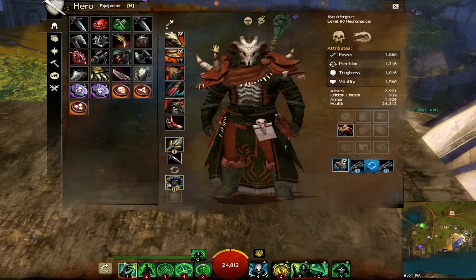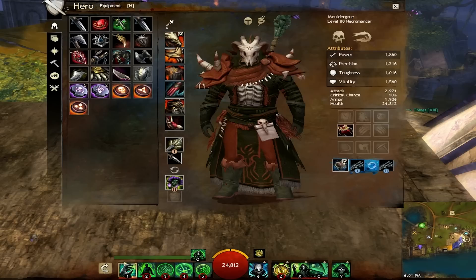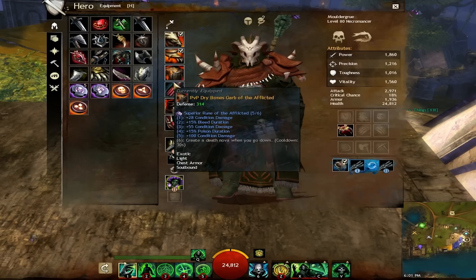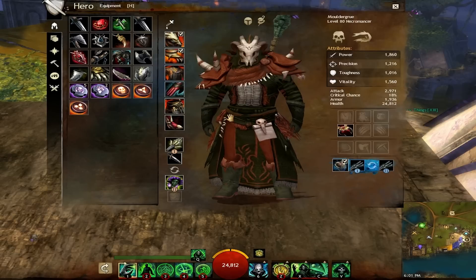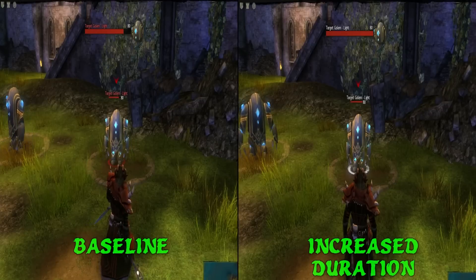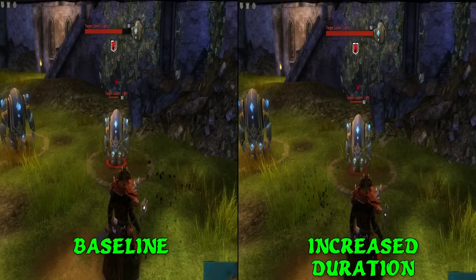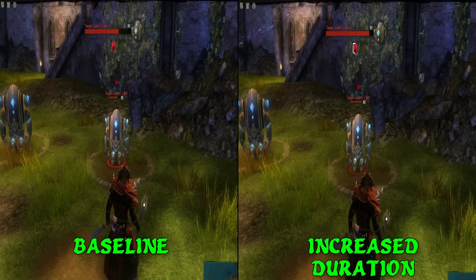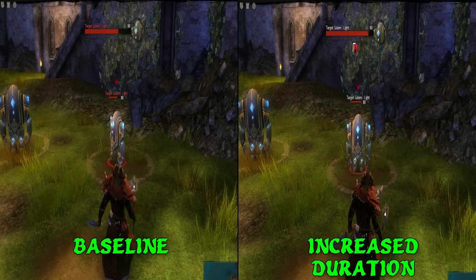I run with two superior runes of the crate for bleed duration, and five superior runes of the afflicted, placing the fifth on the water filter for a total of seven armor runes. When I was first developing this build, I wondered how condition duration affected overall damage, as increasing the duration and not the damage itself would conceptually result in a damage loss.